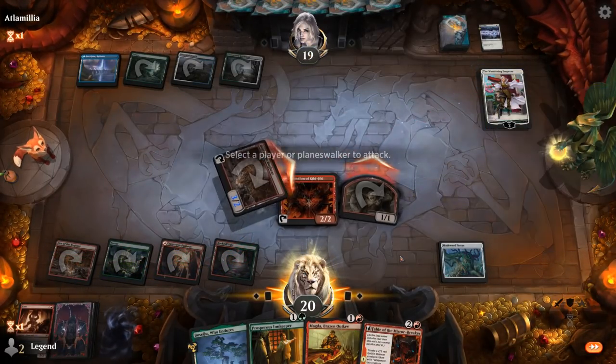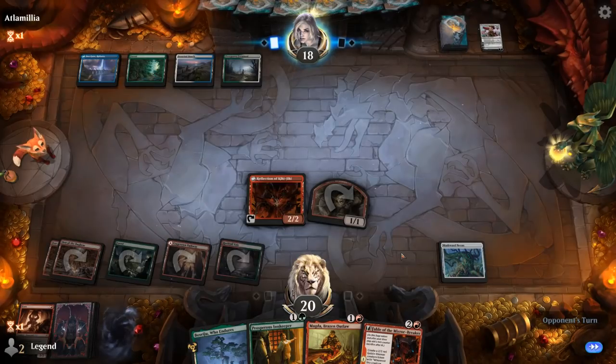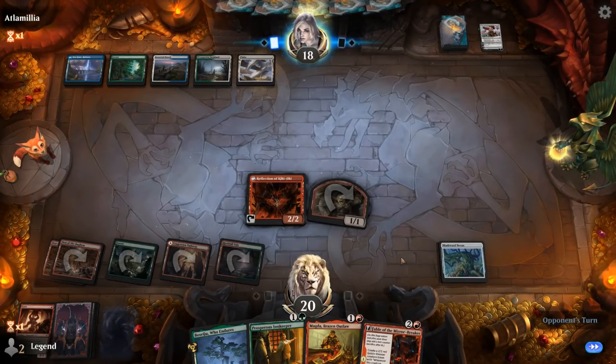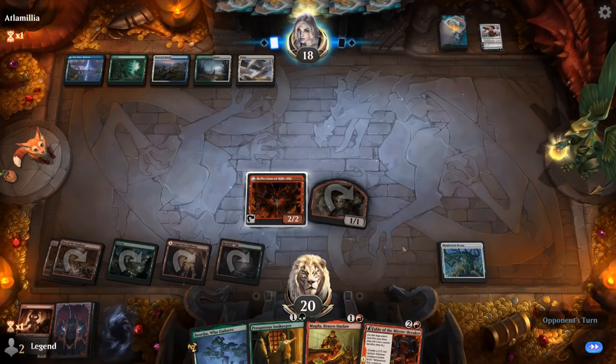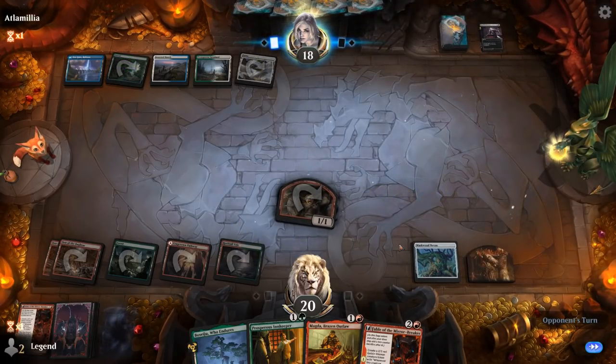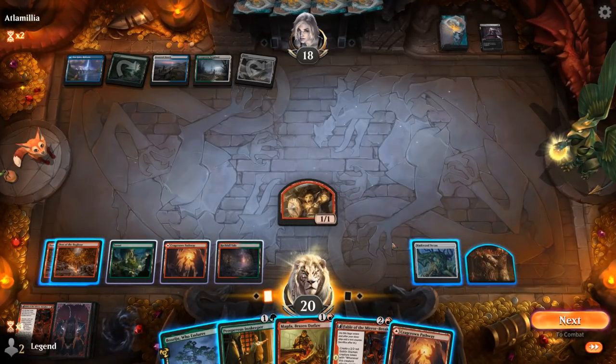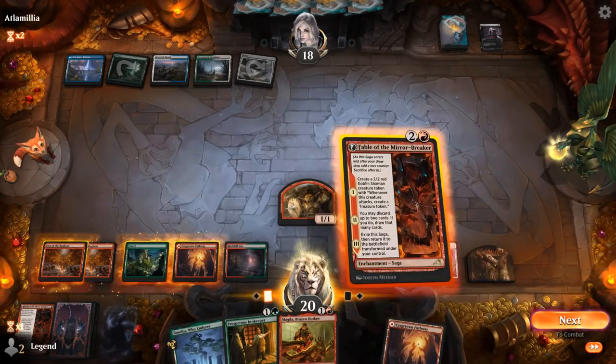Zoken can go face. We were just playing Magda with Reflection of Kiki-Jiki, which could be pretty decent. But opponent is going to Fateful Absence the Reflection instead. So I'm no longer interested in playing Magda this turn. We'll play another Fable and then maybe Innkeeper as well.